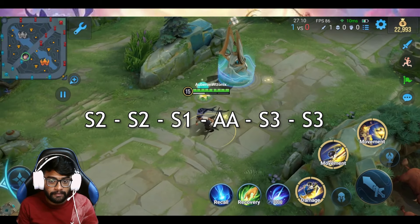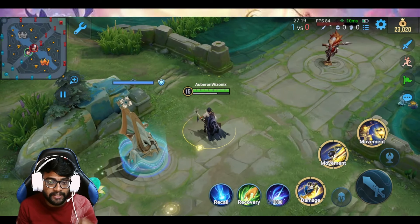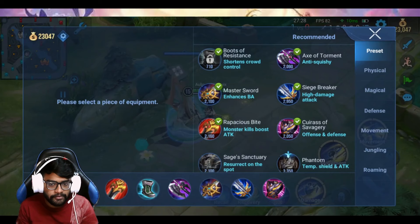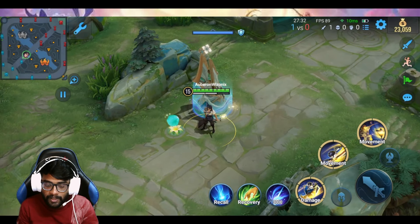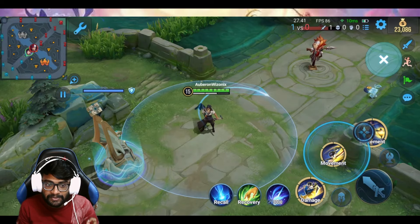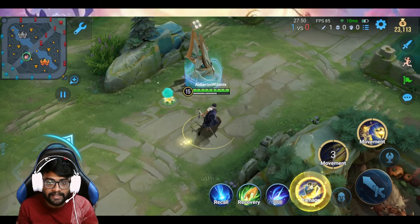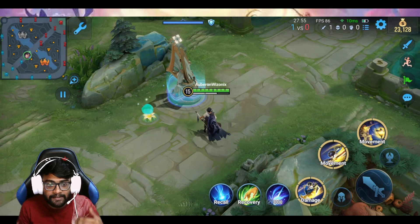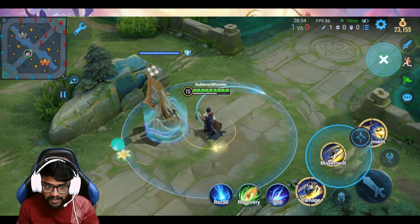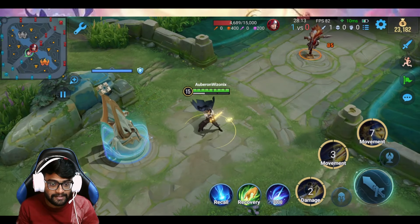Now let me give you some combos. For the first combo you need two stacks before you come into the fight. This combo is very useful when attacking a squishy enemy like a marksman or mage — it can easily one-shot them with a full attack build. The plan is to use the second ability two times. Normally S2 goes on a 6-second cooldown, but with two stacks, using another ability allows you to use all three abilities one time. So with two stacks, if I use S2 my S2 will come back again.